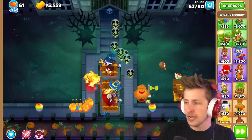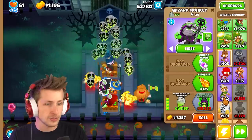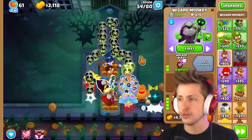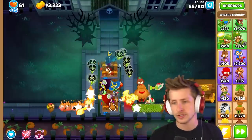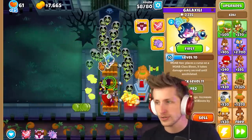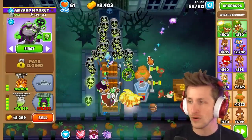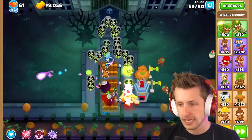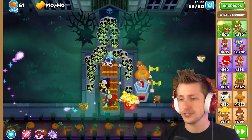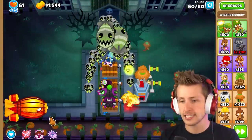The first necromancer has 18,000 pops. Let's get another one — necromancer! He attacks really fast. Let's try arcane blast on this one. Now we have balloons going both ways and they're crossed, and they both have a thousand balloons in their graveyard — they're going to be spawning constantly. I'm going to sell this wizard monkey. I want this guy to be my Prince of Darkness, which costs $28,000. I'll collect all, sell some towers, and upgrade him.